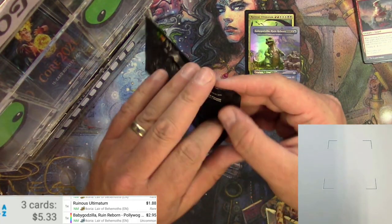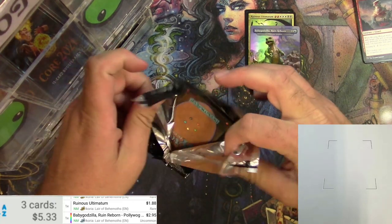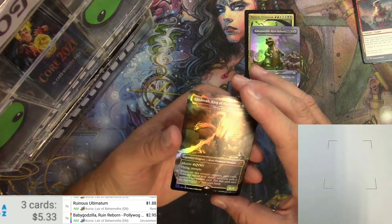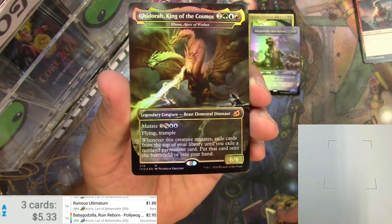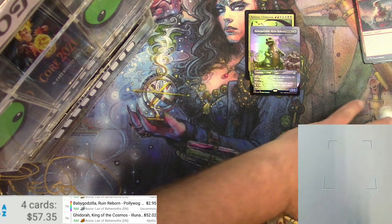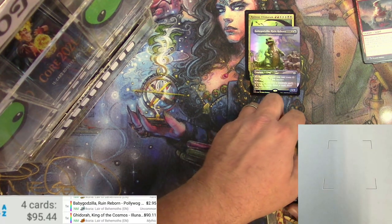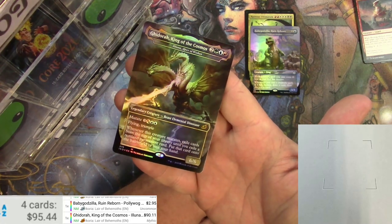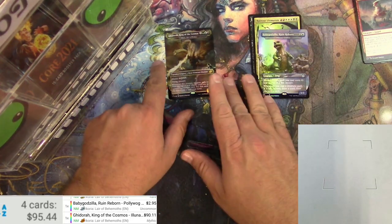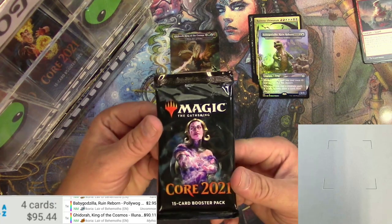And the other box topper from the box I opened — let's do that one next. Oh man, that's a big difference! Ghidorah, King of the Cosmos in the shiny style — Beast Elemental Dinosaur. Scanner loves it — 52 bucks for the standard non-foil version, 90 dollars for the foil. Yep, that was worth sticking around for. That was a pretty good take for Tragic's cut!